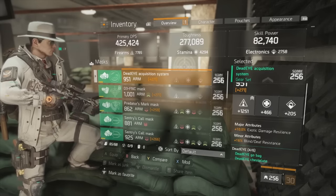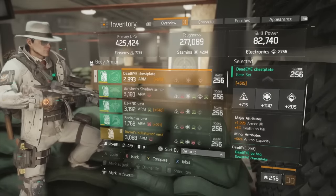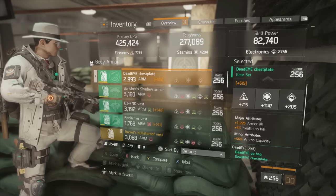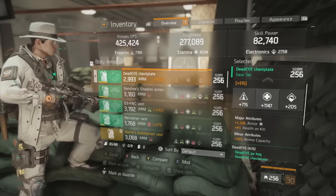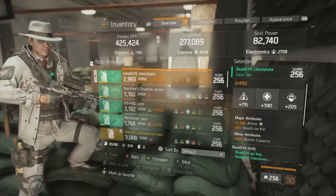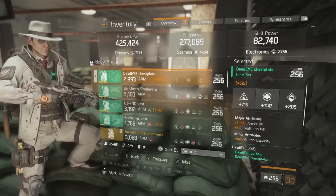Jumping up to the Deadeye chest piece — there are specific attributes to aim for here. Number one, you want a higher main stat than what I have; I'm missing about 100 stamina that I could have with a better roll. You want armor as a major attribute — I was lucky enough to get that. In addition, you do want damage to elites instead of health on kill, though health on kill won't hurt your PvP utility and has a little bit of use.